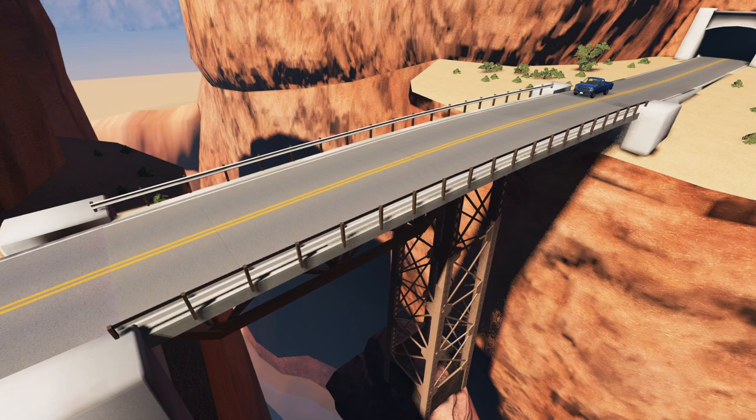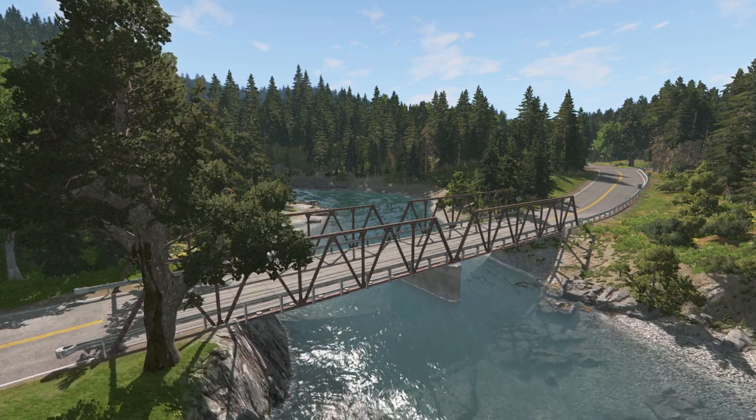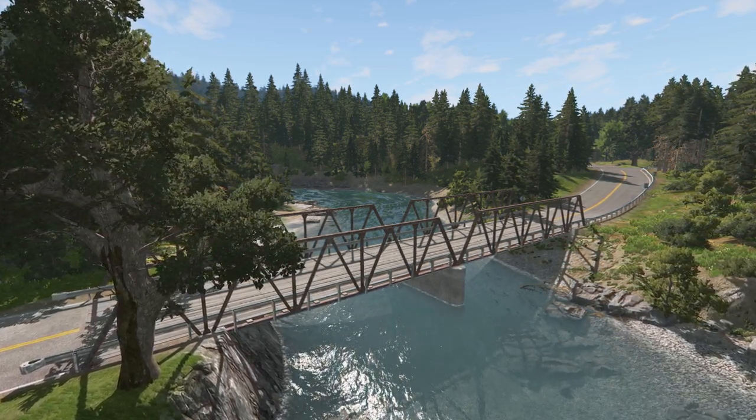So while Sadler Gorge is a great map and it's good for getting started using the bridge, let's take a look at how we can use the collapsing bridge on different maps. Here we are now on the east coast map and I've scouted out a spot where I think the collapsing bridge will fit in nicely. Now we can see there's an existing bridge, so we'll first have to remove that one.